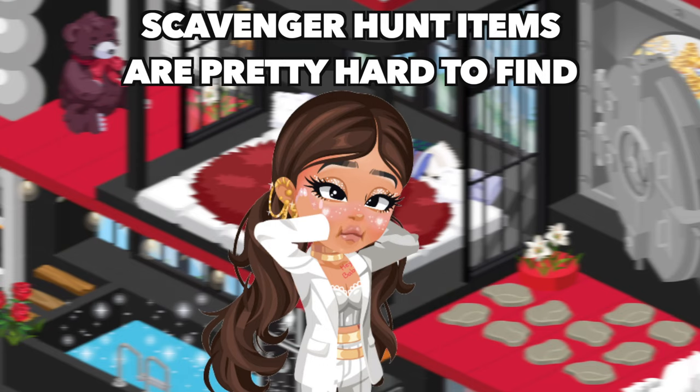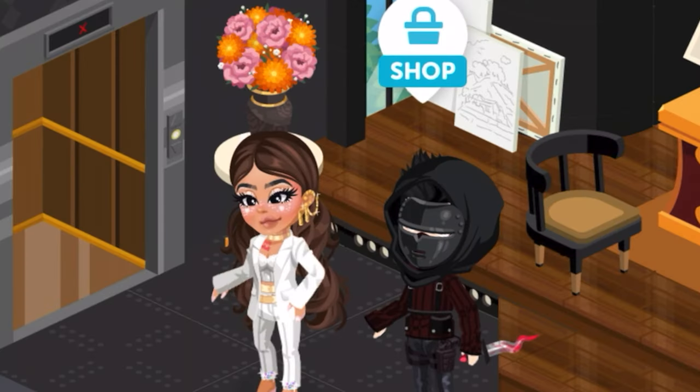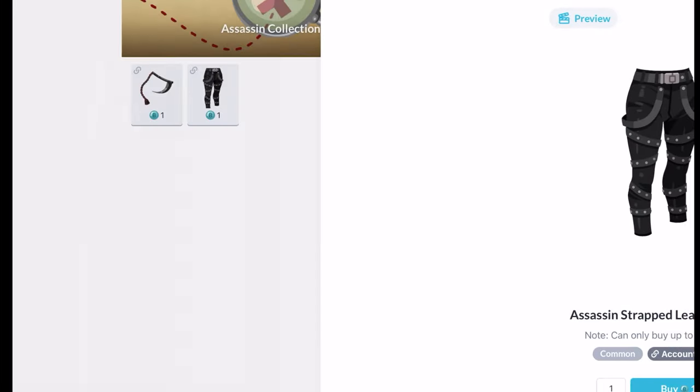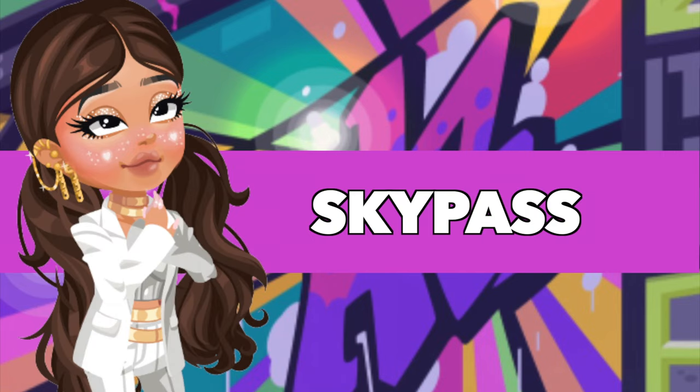Number 2: Scavenger Hunt items. Scavenger hunt items are pretty hard to find if you don't know where to find them. All you need to do is find the scavenger hunt rooms, then click on the avatar, and from there you could buy the item for one bubble. Donnie and I actually post these items and rooms onto our pages so it's easy for you guys to find them and enter the rooms as well.